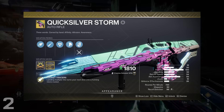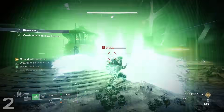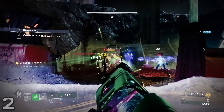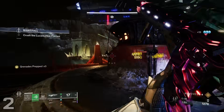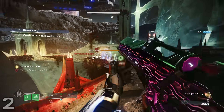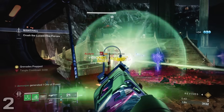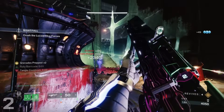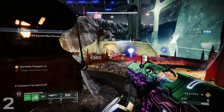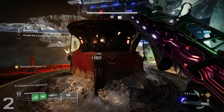Number 2, Quicksilver Storm. My favorite exotic primary of all time has finally made its way into the video, landing at number 2 no less. As I said in a recent video of mine, Quicksilver Storm is simply a grenade launcher disguised as a primary, since it comes with unlimited ammo and fantastic damage as long as you charge up your shots by simply hitting your targets. This weapon goes above and beyond when it comes to being effective and bursting down champions, majors, and even helps when you're taking down a boss's health bar in a GM when you don't have ammo in your other weapons.